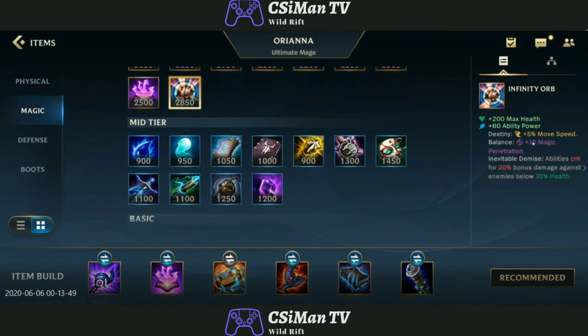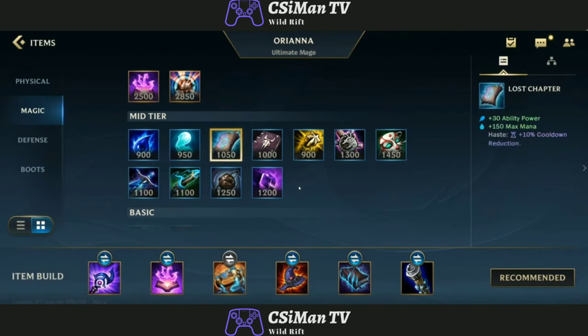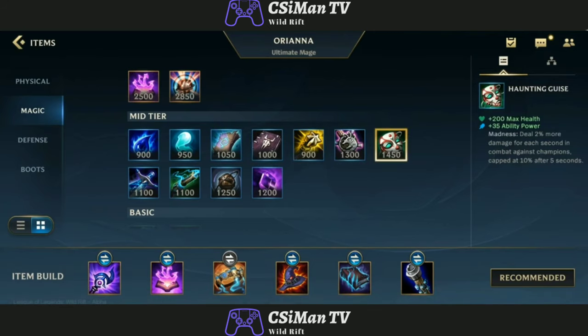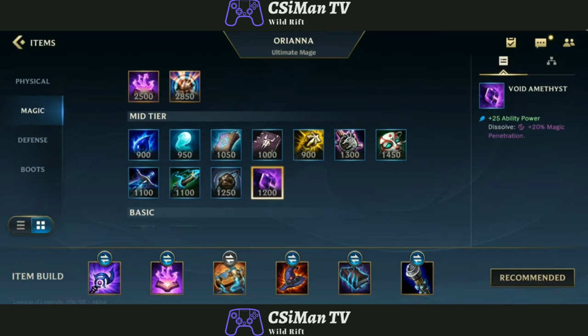Infinity Orb — this is like a pen item, I'm pretty sure. Abilities crit for 20% bonus damage against enemies below 35% health. We don't have to look through all of these — you can just get the gist of what they are by looking at them. You can pause and see what these build-up mid-tier items are. A lot of these items are really cool with a lot of depth in them.